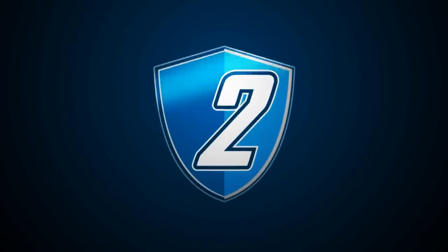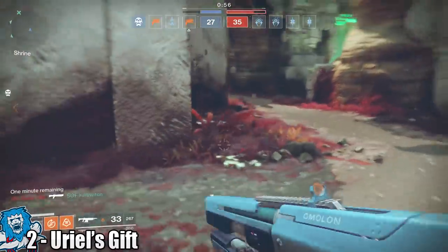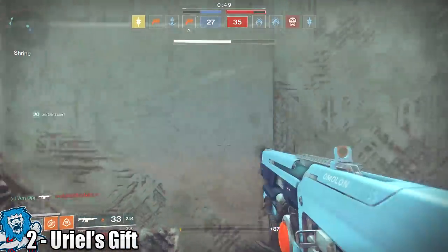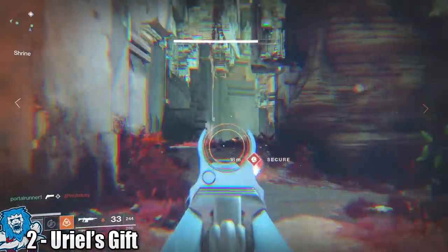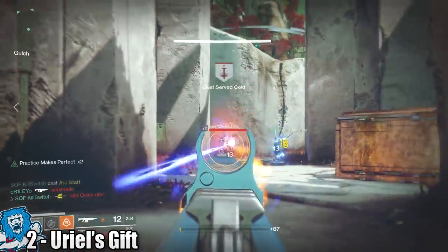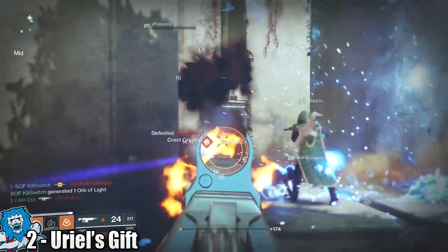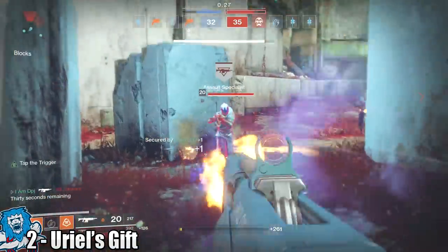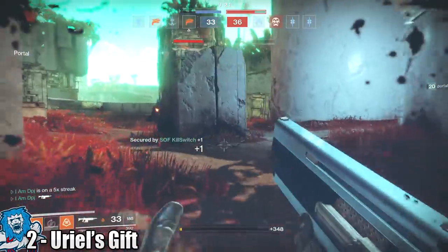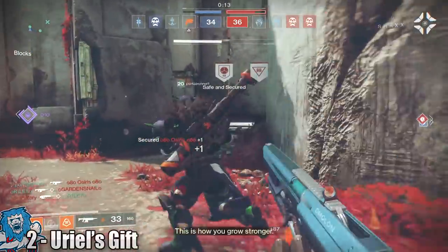In at number 2 we have the UU's Gift. This AR, being an energy weapon, fires like a laser beam — hardly any recoil and it hits like a bull, with great range too and can easily outplay most other weapons in the game. Personally I didn't like it at first, as the weapon in the number 1 spot took my heart, but this is by far the second best AR in the game in my opinion. It drops quite often from legendary engrams. Being an energy weapon makes it a lot easier on your loadout setup, as most ARs in the game are kinetic, giving you great options to pair it with amazing kinetics. So get experimenting — it will definitely up your game.